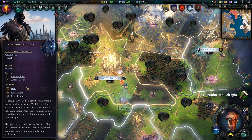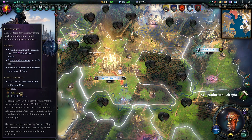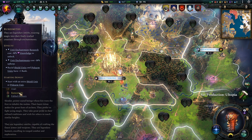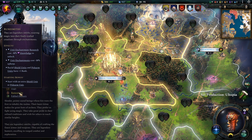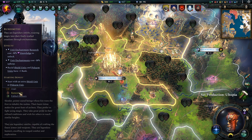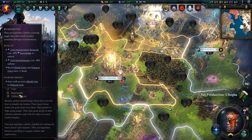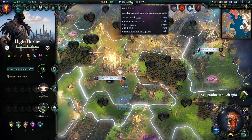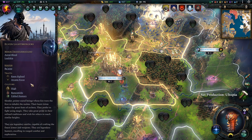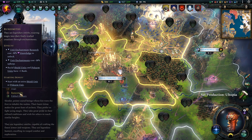For cultural traits I went with Runesmiths and Fabled Hunters. Runesmiths is one of the most powerful social traits you can pick up, mainly because it makes the very powerful unit enchantments more available. The 30% knowledge reduction is massive, and while the cost reduction isn't a huge deal — mana really isn't the big issue — it lets you get these spells available really quickly.